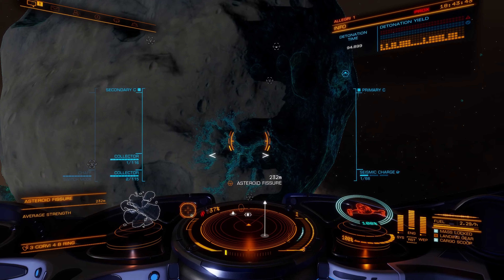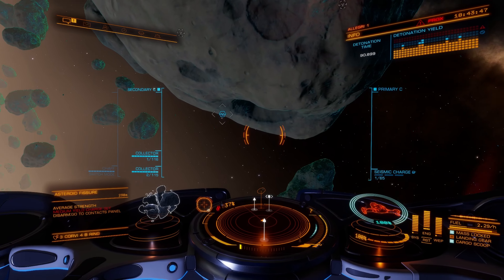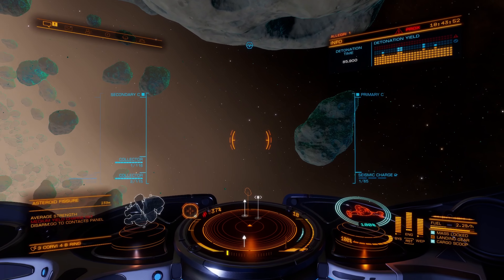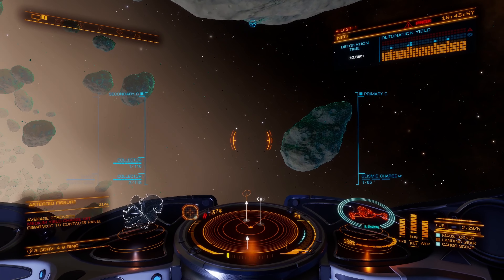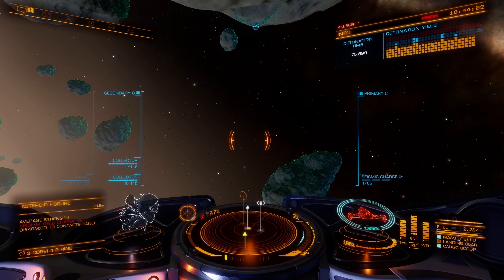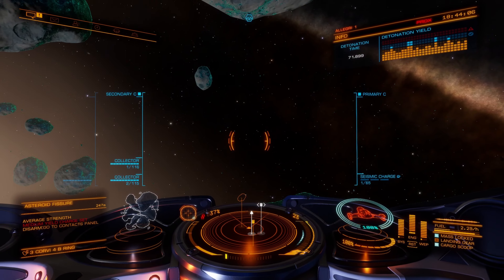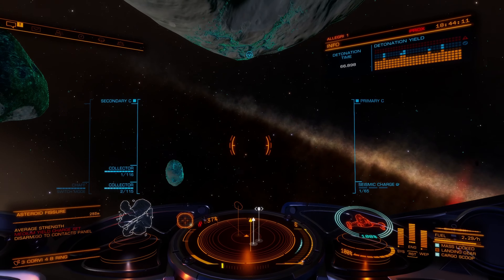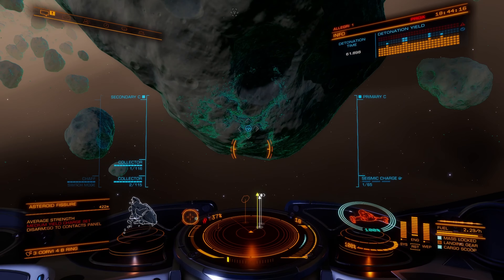If you look at the top right-hand corner, you'll see that the detonation yield is getting close to the blue zone, and that's where we're aiming for. I do have a limited time to finish all of this — if I fire too many charges or charge them up too much, I'll exceed the optimum detonation yield and get a poor yield. So I'm trying to keep it within that blue zone.